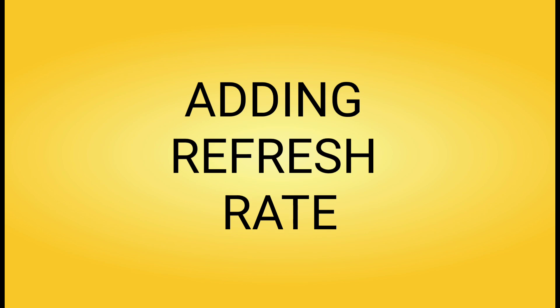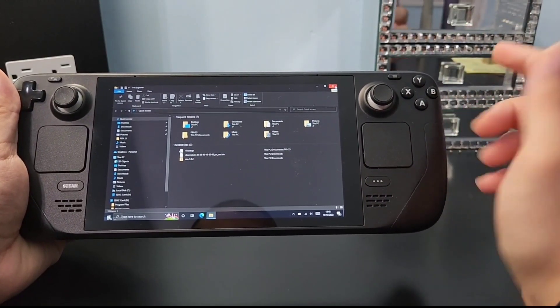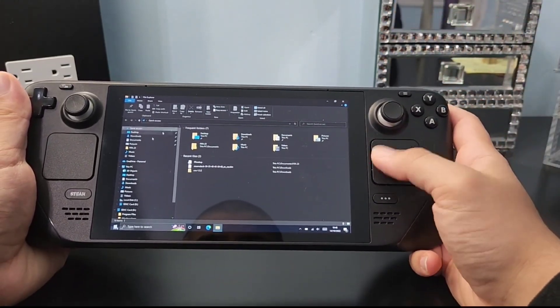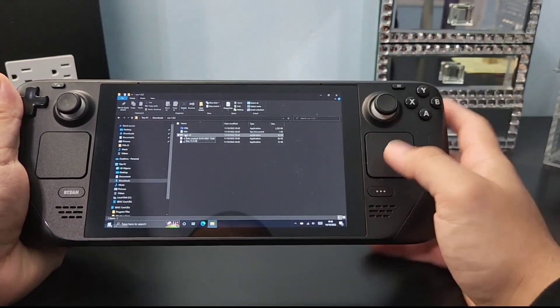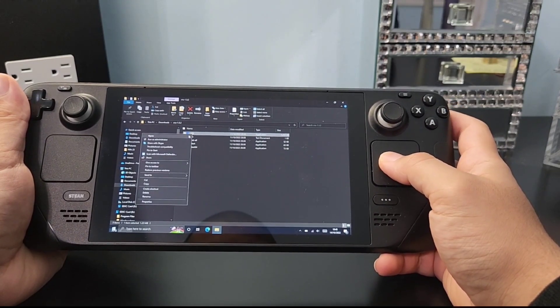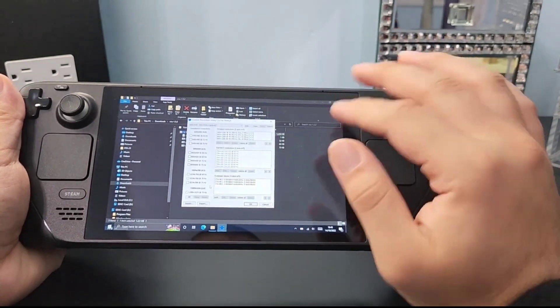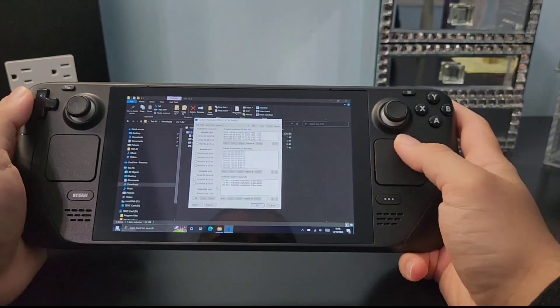This leads to the next step: adding refresh rates to Handheld Companion. Download the files linked in the description — there are direct links, so it's easy. They come in a ZIP file, so extract them. Go to the folder where you extracted them, find the application, open it, and give it admin permissions. You'll be greeted with a settings screen.